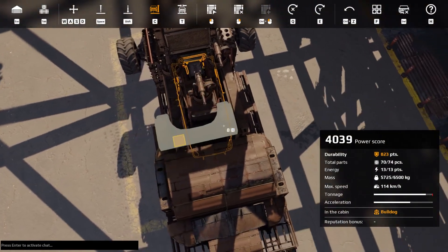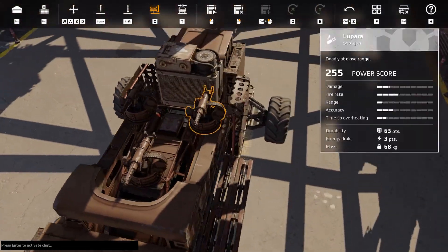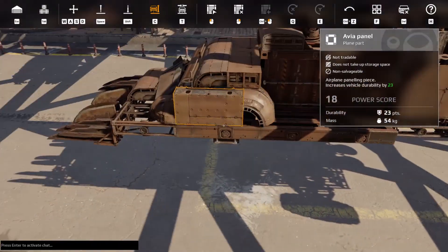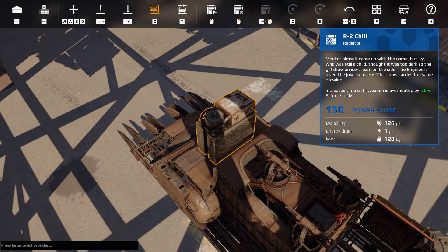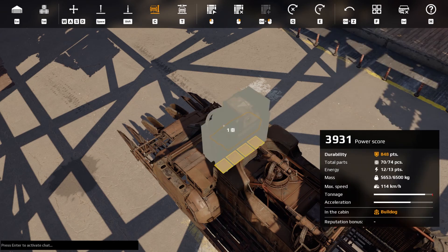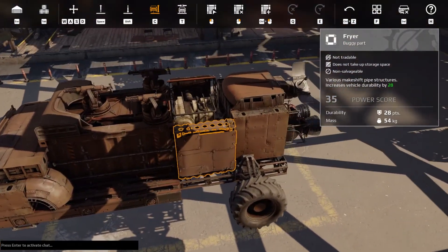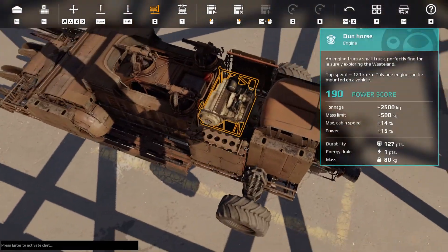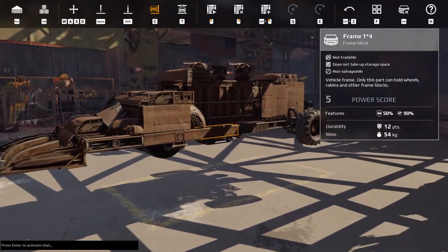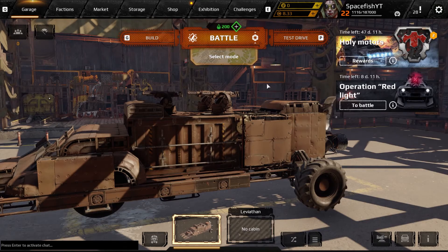We're gonna go move the shotgun back to here and move the little shotgun protector frame thingy back to there. Can we move the shotgun up one more? We can — cool, that is beautiful. Now we should have the ability — we're gonna take that engine out for a second. Is the radiator more important to us than the engine? I think so honestly, we wanna be able to fire those guns for as long as possible. Then we put that radiator in there, we put the engine on top. And look at that — beautiful, absolutely flawless. It works — I like it.